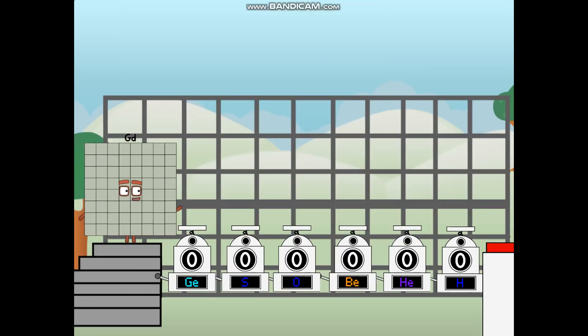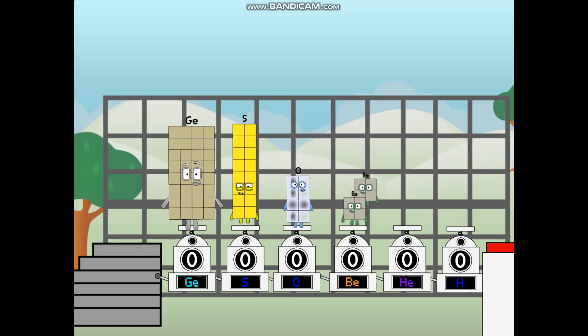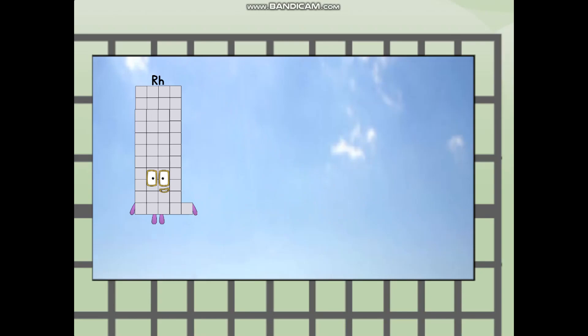Using the power of doubles to send any element flying. First, I split in two: germanium, and sulfur, and oxygen, and beryllium, and helium, and hydrogen, and one more to press the big red button. Then you choose who's going up: one of me, and none of me, and one of me, and one of me, and one of me, and none of me, and one of me — and fire! Three.